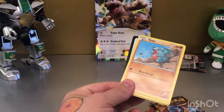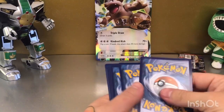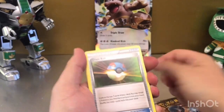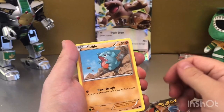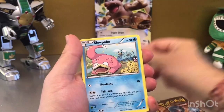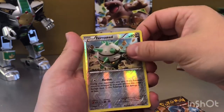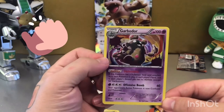Not bad first pack though. Going into Breakpoint — see if we can get a good pull from this one. Another code card for you guys. Straight into a trainer card: Delinquent, Great Ball, Purugly, Gible, Slowpoke, Glameow, Spritzee — nice reverse holographic — and Gabite rare holographic, very nice.